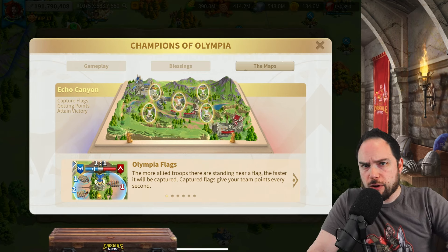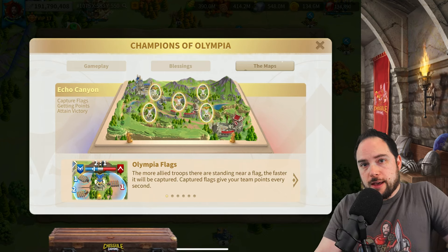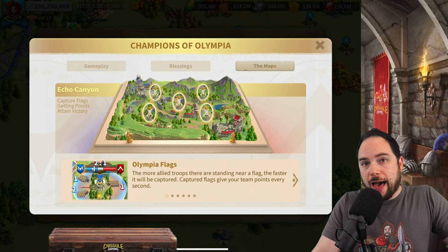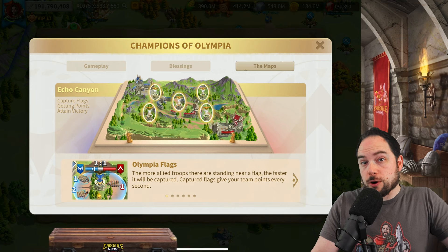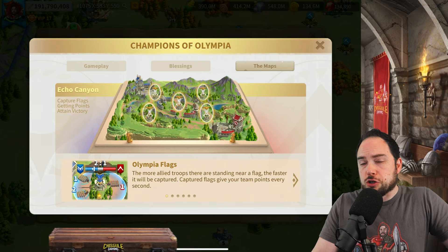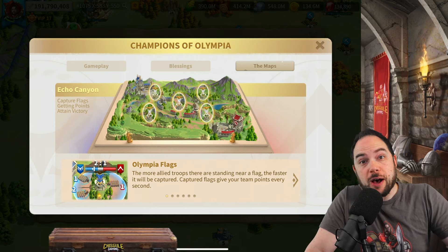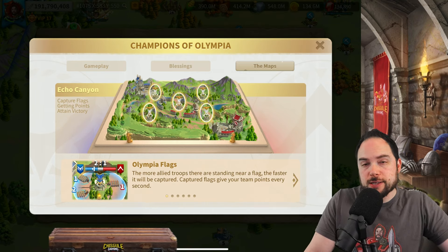Having spent an outrageous amount of time playing Arathi Basin in World of Warcraft, I wish there was some indicator in this game that one of your flags was being attacked. You really don't get any indication until it's already become a neutral flag, and there's not a lot you can do at that point because it takes a long time to go anywhere. So there's definitely an argument to be made about leaving somebody behind to hold a point and prevent it from being contested.